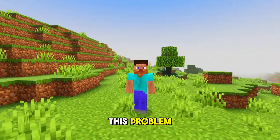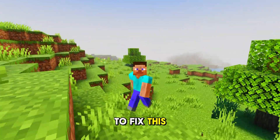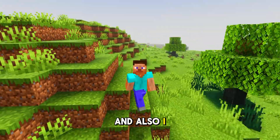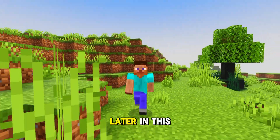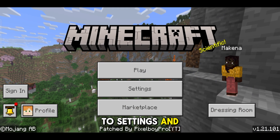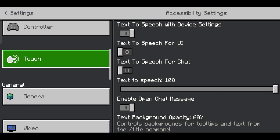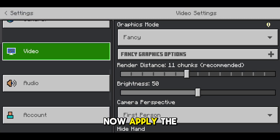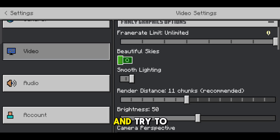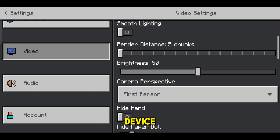Here are some basic things we can do to fix this problem. First, open your game and go to Settings, then go to the Video option. Apply the same settings as mine in your game, and try to keep the render distance to the lowest if you have a low-end device.